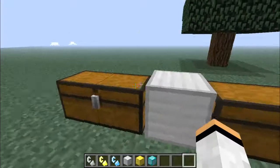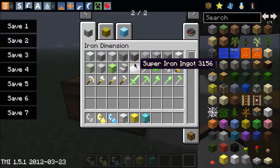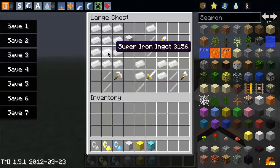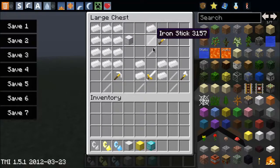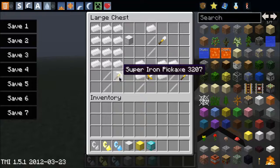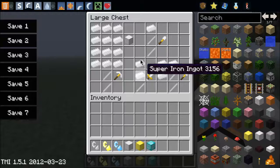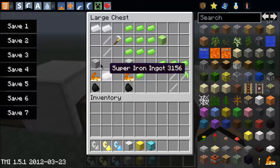The armor is supposed to be super iron, but they've removed it. Here are some of the crafting recipes: 9 super iron ingots makes a super iron block; 2 iron sticks — which aren't on the crafting recipes — and 1 super iron ingot makes a super iron shovel; 2 sticks and 3 super iron ingots makes an iron pickaxe, but with iron sticks and super iron ingots to make super iron stuff.